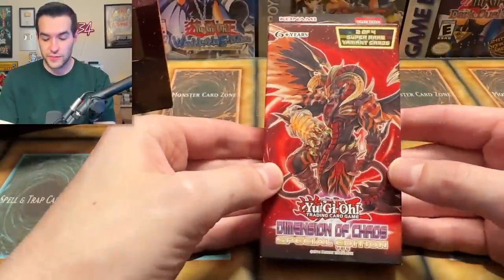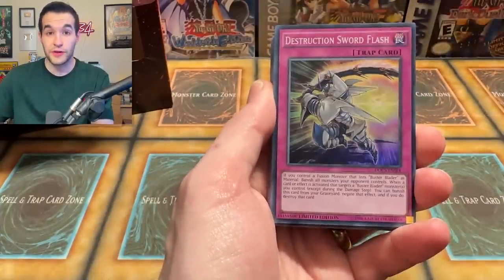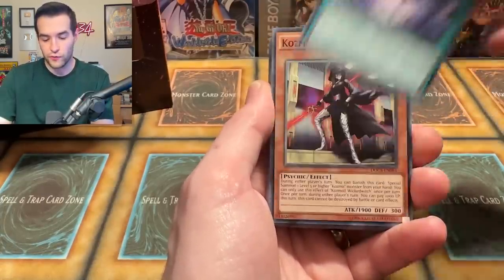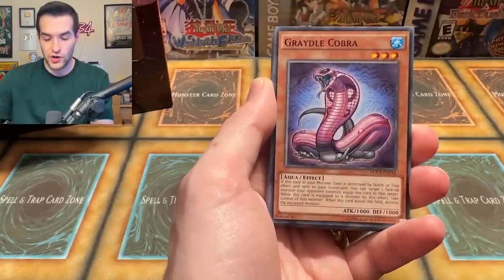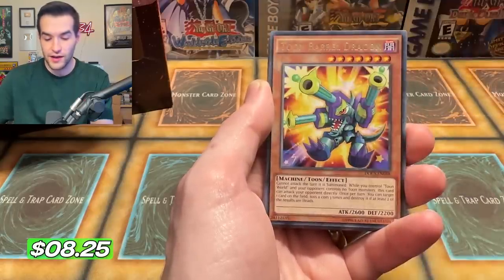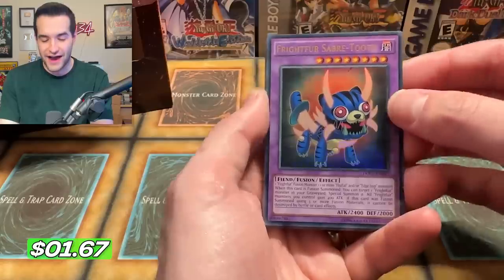Left side of the special edition box — gotta be better, right? Gotta have some Ultra Rares, Secrets, Ultis, maybe even a Ghost. It's pretty hard to pull Ultis out of these because there are only four in the total set. They kind of cut back on Ultis right before they got rid of them. We have Perform Age, Mirror Conductor — that's two promos. Shuffle Reborn for Monster Reborn, Cosmall, Kyuubi, Dark Contract Swamp King, Despot 006, Mirror Conductor, Super Soldier Rebirth, Super Heavy Samurai Drone, Gradle Cobra, Super Heavy Samurai Soul Claw, Super Soldier Rebirth. Gamma Seal again — good one. Toon Barrel Dragon — also a pretty good rare. Giant Pearfish again, and an Ultra Rare Fright for Sabertooth. We finally got one!